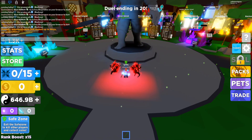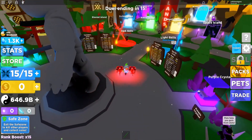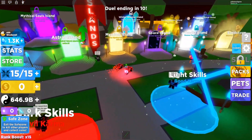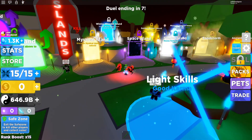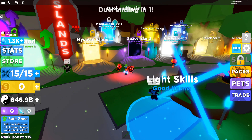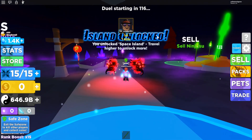I want to be teleported back to the highest island I was at, which was Space Island. You can see all of the other islands are not unlocked — Space Island is not unlocked at the bottom, Mythical, Mystical Island is not unlocked, and Enchanted. I can't even go to Space Island right now, but I'm about to be teleported back to Space Island in five seconds. Here we go — four, three, two, one. Space Island! Look at that — we got instantly teleported back to Space Island.